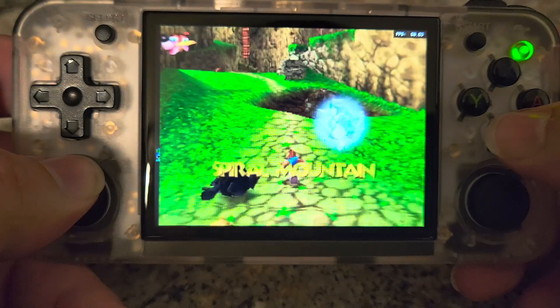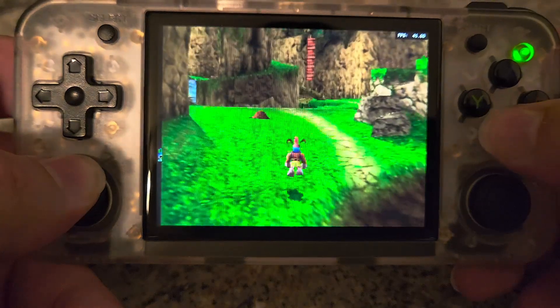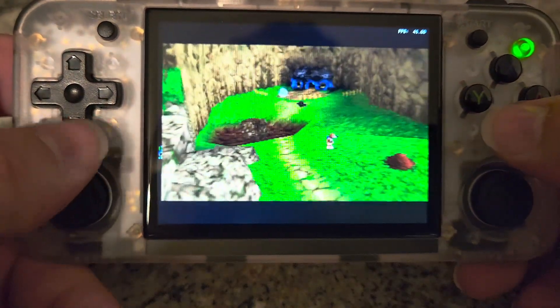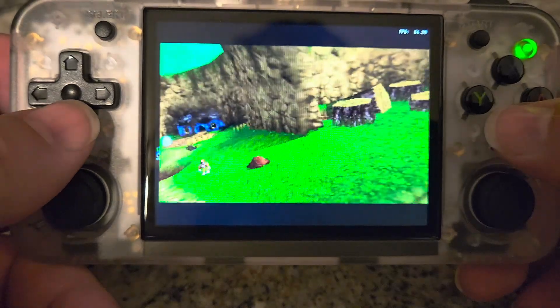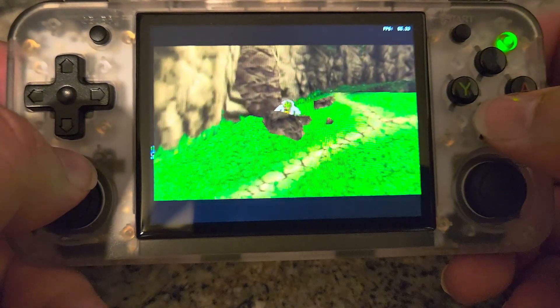The first thing I noticed was on the previous versions of this that I've used, and on the Mupen 64 Plus standalone using the Glide N64 plugin, this is all just a white screen. You can see Banjo, you can see Bottles, but everything else is just white with some shadows.